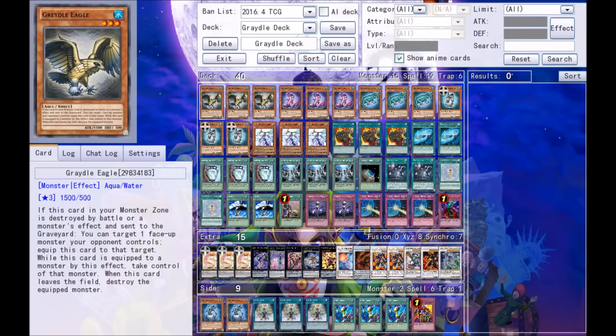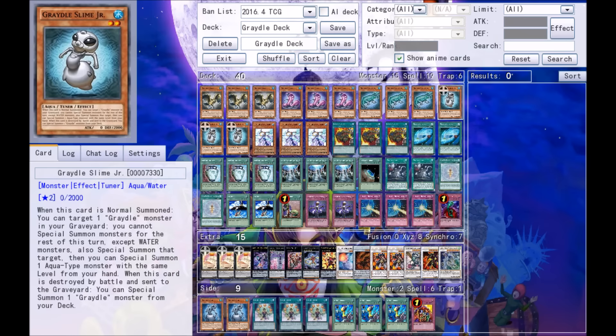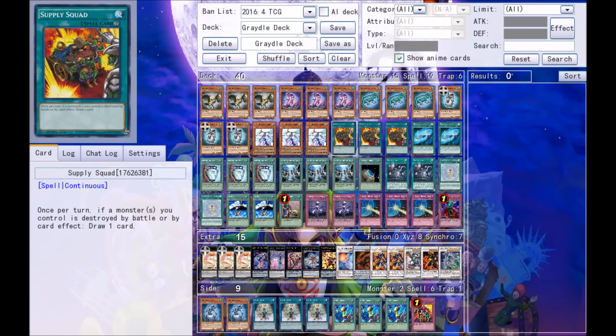Starting off my main deck: I'm playing three Gradle Eagle, three Gradle Cobra, three Gradle Alligator, three Gradle Slime Junior — he is a level two tuner and he's pretty beast. We're also playing three Geomancer of the Ice Barrier. That is it for the monsters in the main deck.